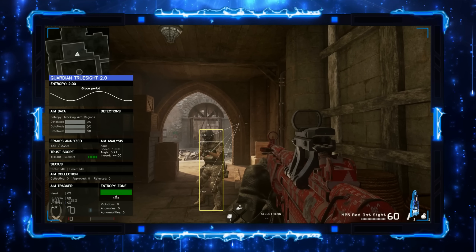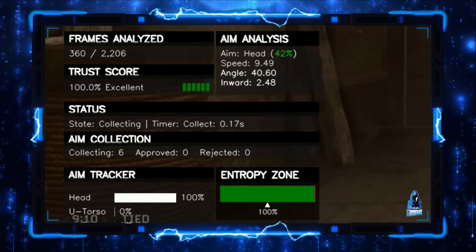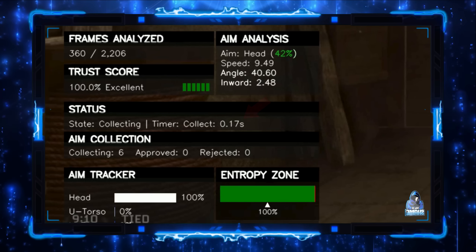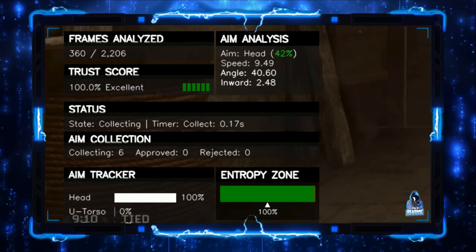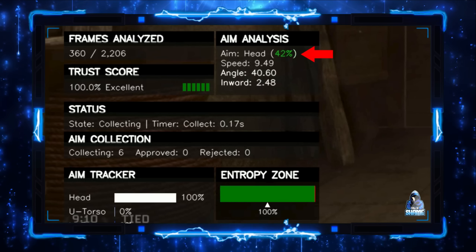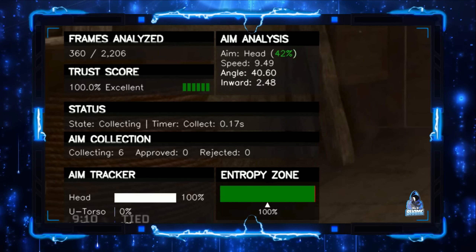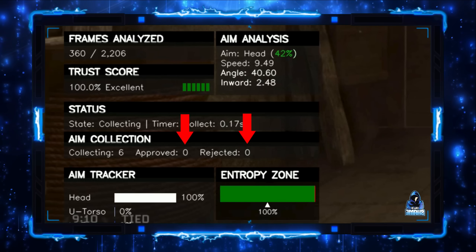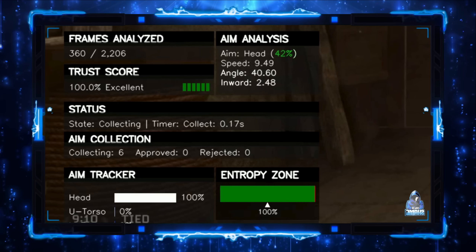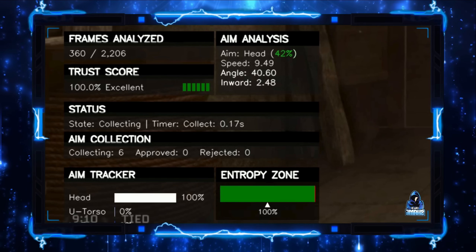The grace period is nearly over, so we can run this at normal speed and focus on the enemy head. I want you to pay attention to the collecting window. The collecting window logs aim behavior within the allocated time frame, which is about 1.7 seconds. Right now it's paused at 6, meaning it has recorded 6 head hits so far. The confidence score looks strong, though not perfect, because I'm slightly off-center in the bounding box. Still, it's a clean hit since it registers as a headshot. The approved and rejected buffers only activate once the holding buffer either reaches capacity or times out. This design prevents the model from being flooded, since we only want a small sample of data. Finally, you'll notice the bottom section correctly shows 100% head, exactly as it should.